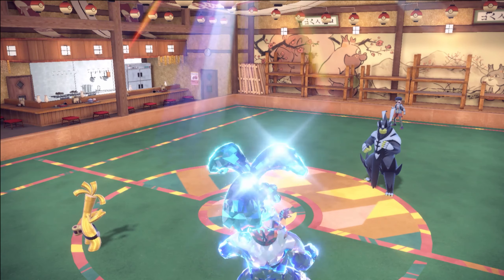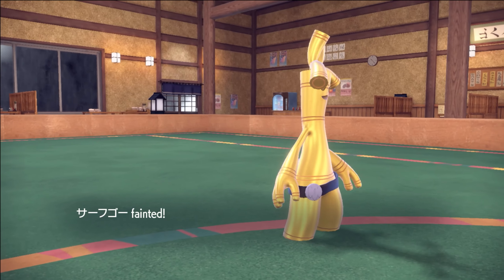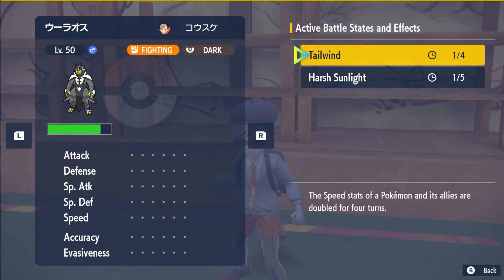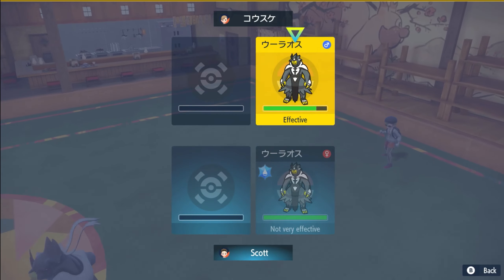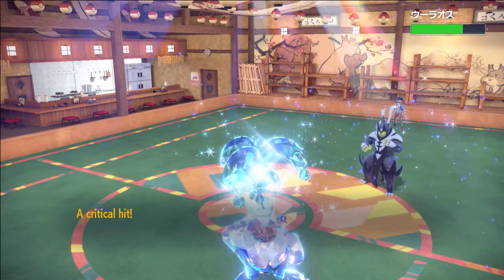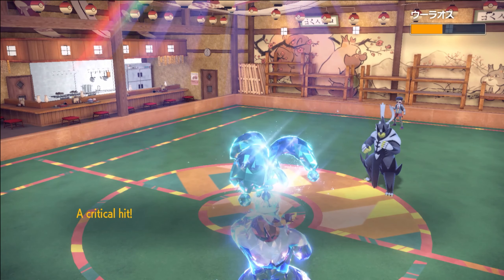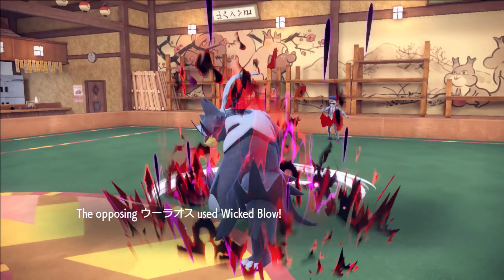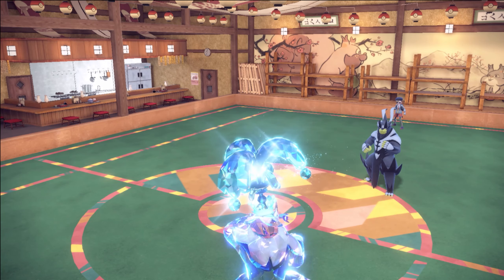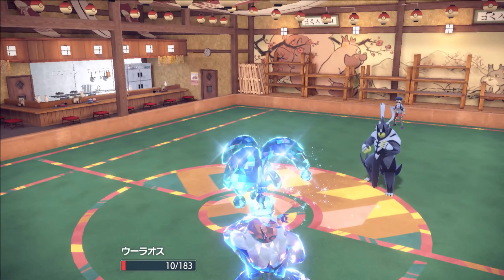Come on, hold this somehow, baby — or go first. One of the two. We're punished for our Choice Specs unfortunately. How many turns left of Sun? One turn left. Is there a chance Urshifu clutches this up? So many emotions. I thought this was done. Does Wicked Blow into Sucker Punch KO? It probably does at this point. We got to pray he's banded. If he can get the Sucker off next turn it's GG. We might live a Sucker from that range — if Wicked Blow did 110, there's a chance. Oh, it held! That should be game.